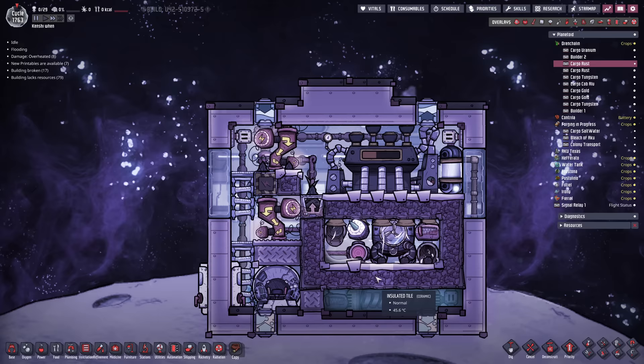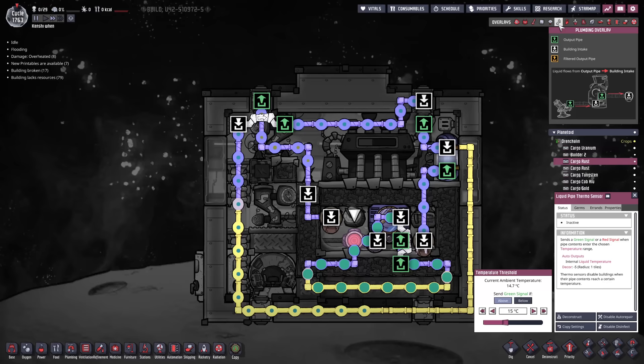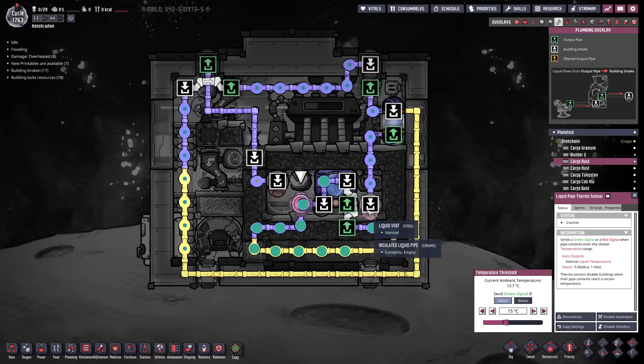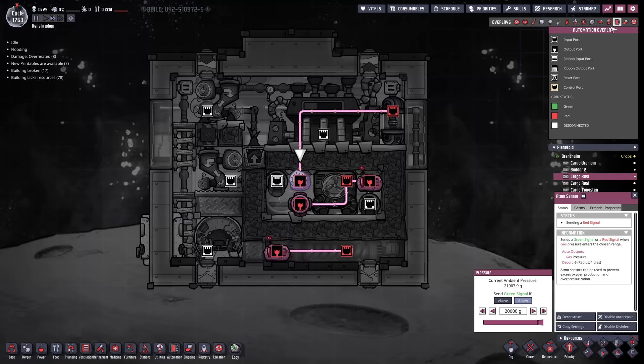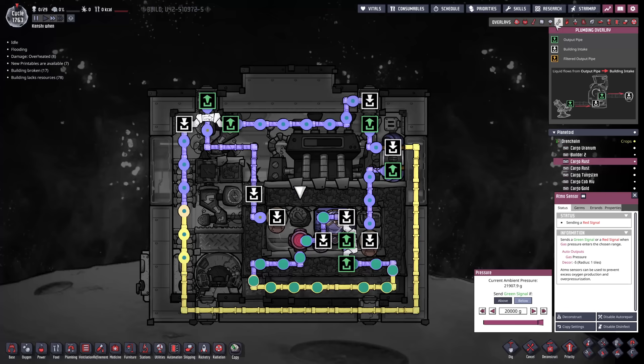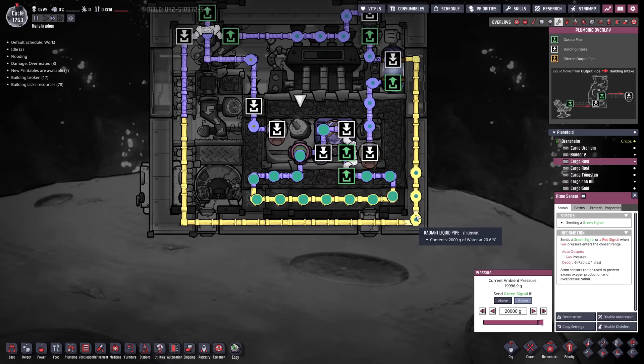Down here this is set to 15 degrees, and that's also set to 15 degrees - trying to keep this as cool as possible. But every time we dump in more polluted water, the aqua tuner keeps activating. Then when the steam pressure in here goes above 20 kilos, it sends an automation signal up to the shutoff. That shutoff turns off, which means the excess polluted water that turns into steam gets sent down here, coming out hot but immediately starting to cool, going around the outside edge.